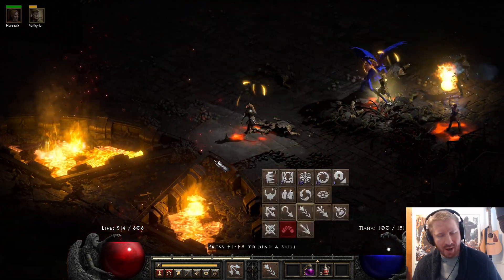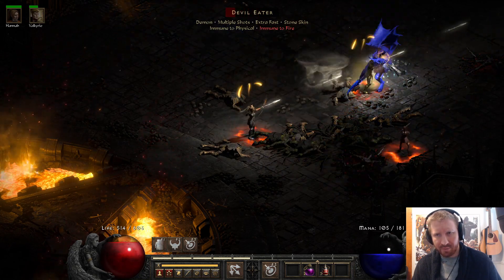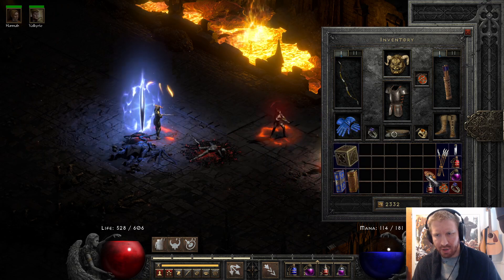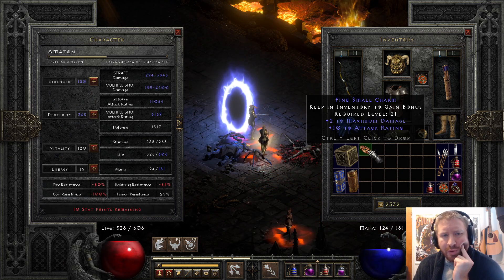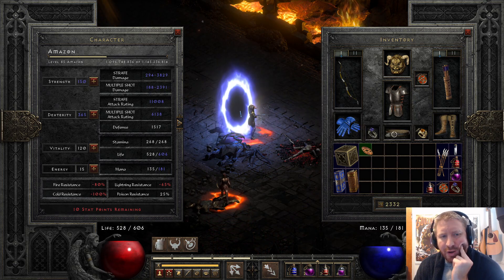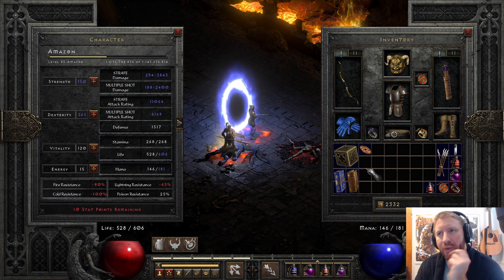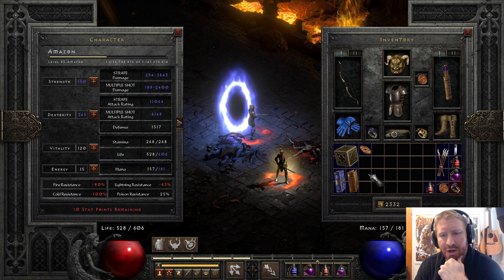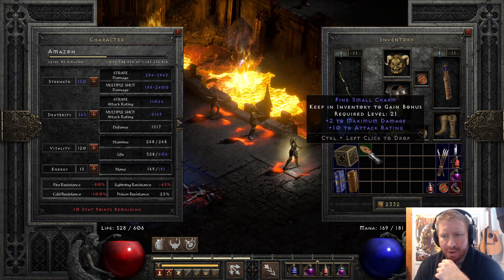Let's try some Magic Arrow — I should have that on a hotkey. That's how you deal with Physical Immunes. Nice rare Antlers drop — piece of trash. A 2 max damage small charm: 29 to 43 damage — a significant amount of max damage. So if you get up to 14 max damage Grand Charms, or 10 max damage Grand Charms with decent AR, you want to have a lot of those in your inventory.